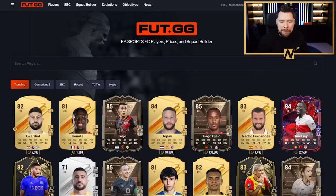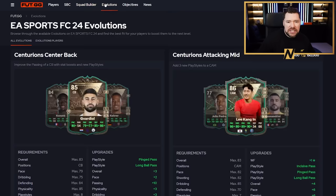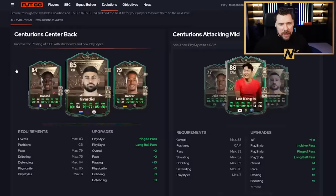What's up guys, Nepenthes here and welcome back to another FC24 video. Today we're going to take a look at the best options to EVO in the brand new centre-back Centurion's Evolution Path. And there's some really good ones here, there's some really fun ones here today.